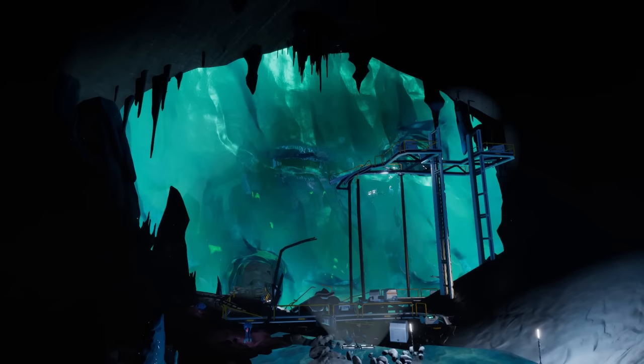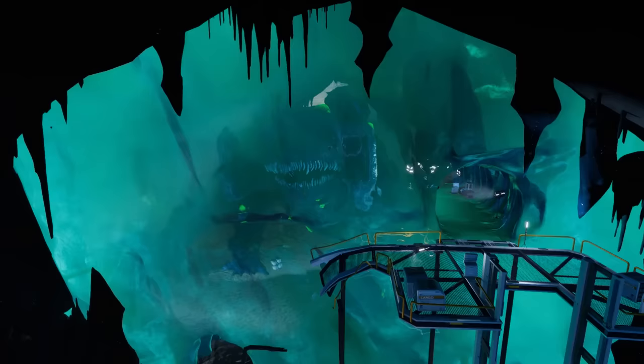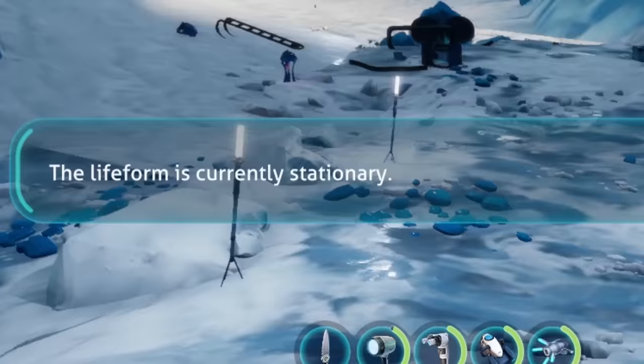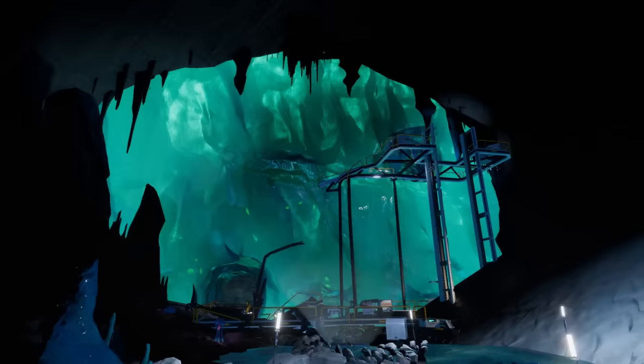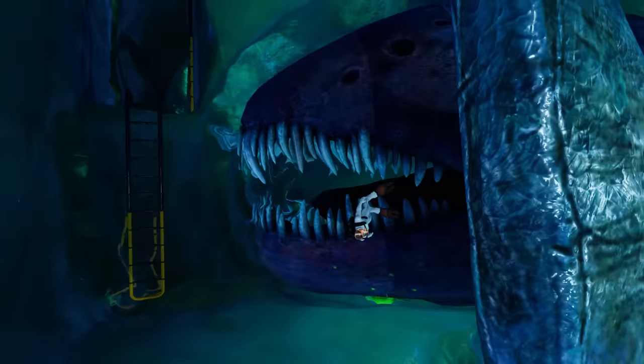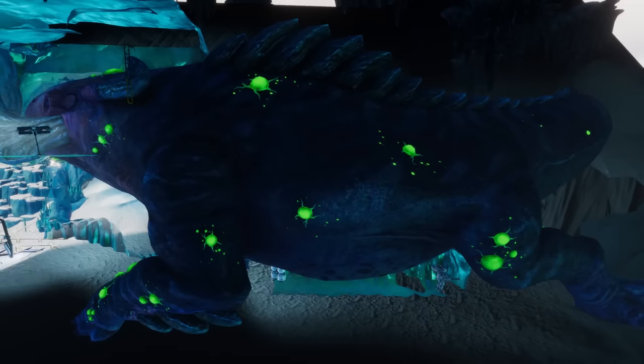Now, the top three. The third spot is actually occupied by a presumably dead Leviathan — the Frozen Leviathan. It can be found in Below Zero encased in a massive wall of ice and is being researched by Alterra. The PDA likes to scare new players by telling them a Leviathan is on the prowl, waiting to ambush them — I really like that, it's pretty funny. Sadly, it doesn't seem like we'll ever actually see it move, but we can hope.